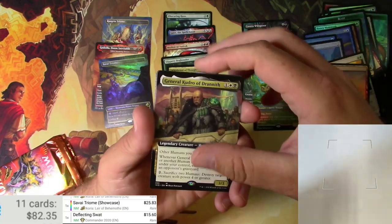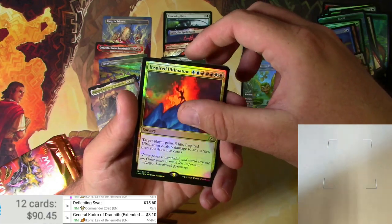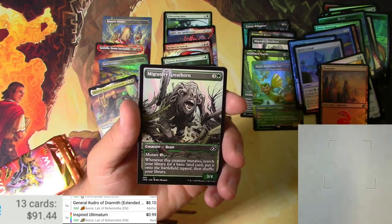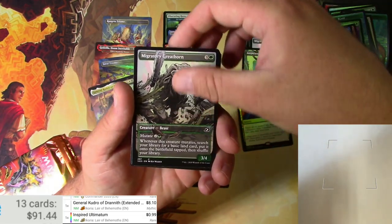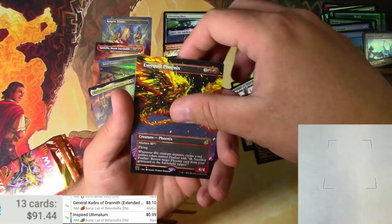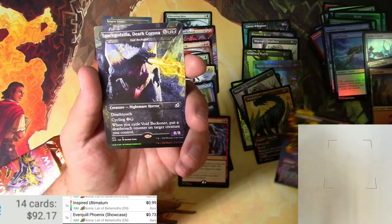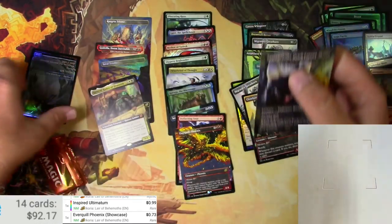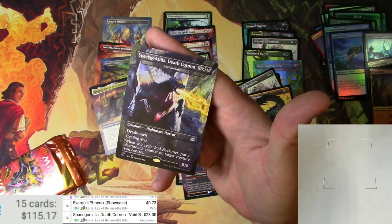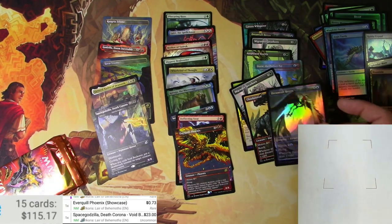General Kudro in the extended — well, that's not alternate, it's extended. I just can't keep it all straight. Inspired Ultimatum as well — eight bucks — Inspired Ultimatum in foil. And an uncommon — this one may end up only being like maybe a dollar, 99 cents, that's what I said. Great Horn and a Cloud Piercer. And an Eerie Coil Phoenix extended. Oh, there we go — non-foil though — Space Godzilla Death Corona. The non-foil showcase style — I have no idea — it's 23 bucks. There it is. You're making out like a bandit here, Justin.